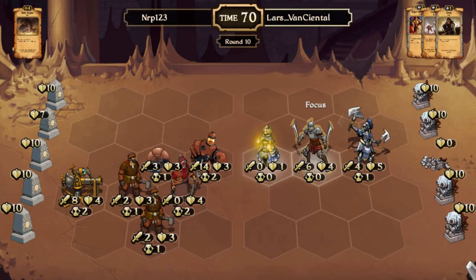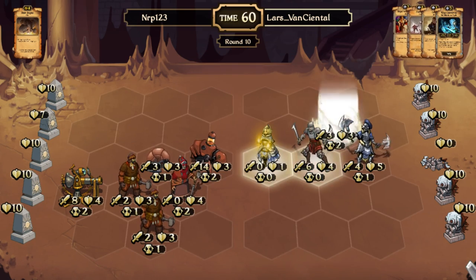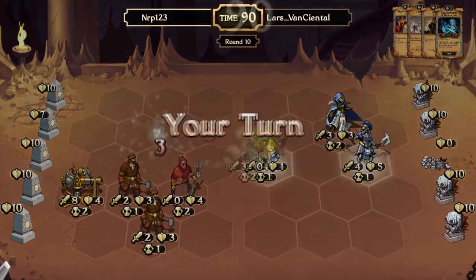At number 5 on the countdown is a match on the test server between myself and Lars Von Central. He has two big, limitless units protected by a Wings Warder and they are threatening my units. I'm playing Blinky's ranged lobber deck — link to his deck in the description below. I'm facing a force of terrifying units.